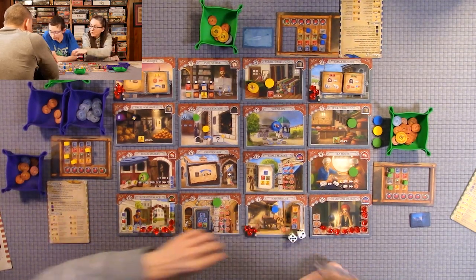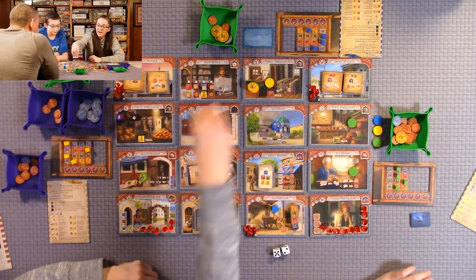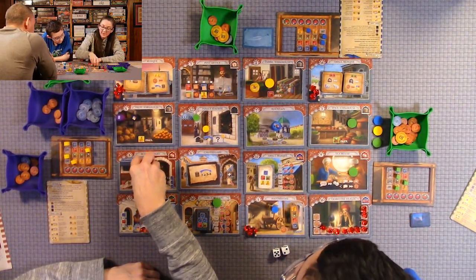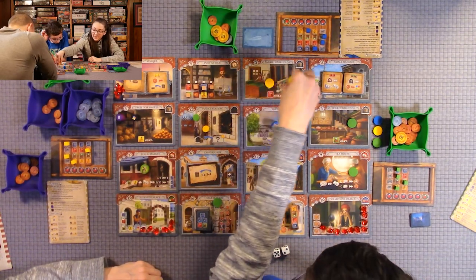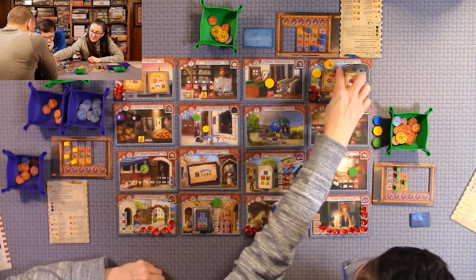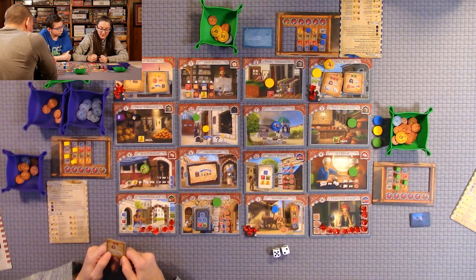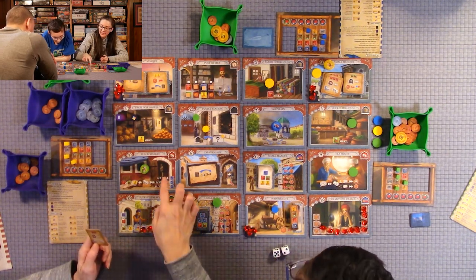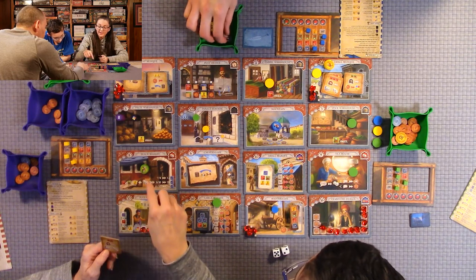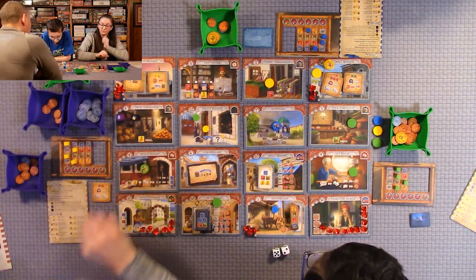Black market roll: sevens — you get one of each. Then I'm going to purchase this mosque tile, which now lets me change one of my dice to a four or re-roll completely when I'm at a rolling location.